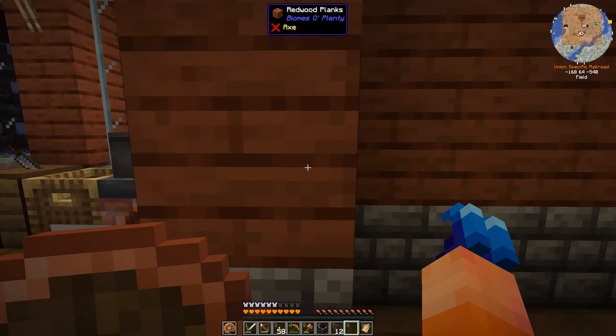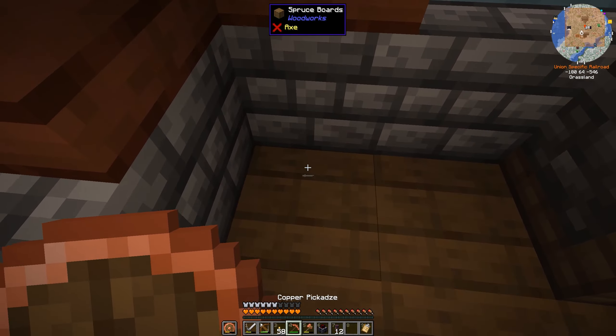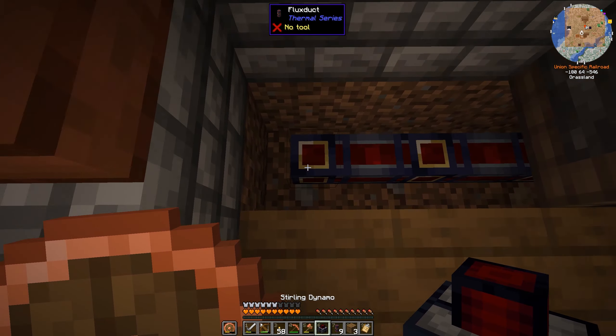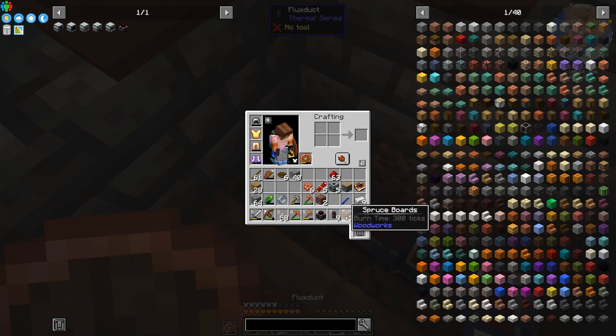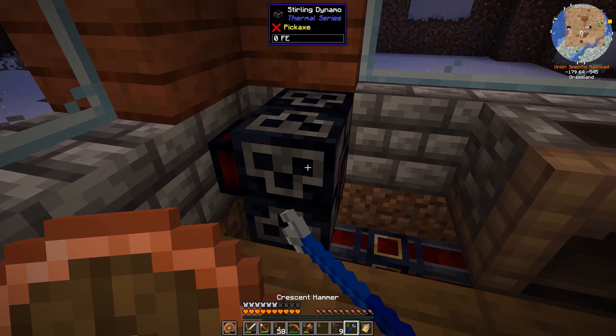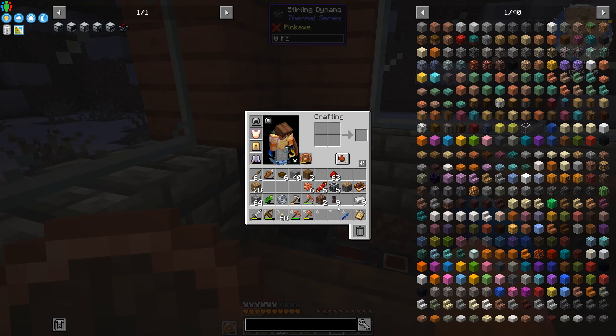Sterling Dynamos no longer take water. My sacks are gone — so how does a Sterling Dynamo work if it doesn't use water? You're thinking of a Steam Dynamo. A Sterling engine doesn't require water — it operates on heat.